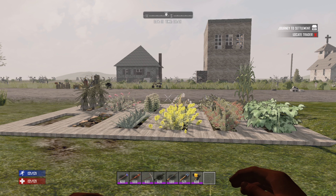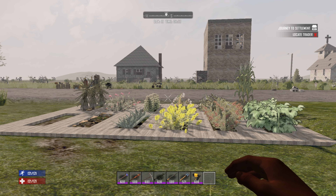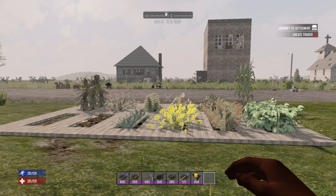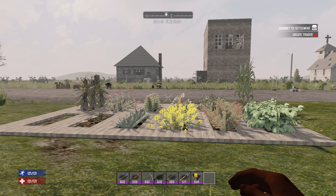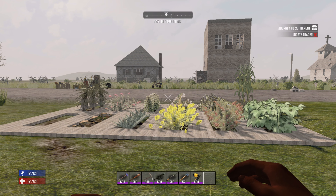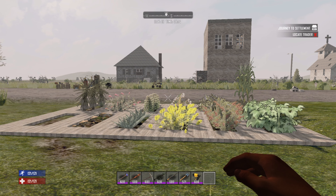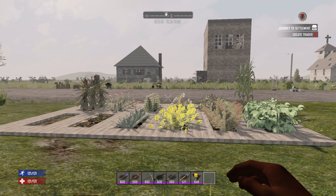You might say to yourself, I get plenty of food from the Shamway Foods and meat from the wildlife around, why would I need to have a farm? Well, two reasons. First, with farming certain crops, you can make the best drinks and food for raising your wellness, which is crucial to your survival — stick around to the end of the video and we'll talk about what those foods are. Second, is to sell those seeds to traders to raise your bartering skill, which makes all items sell for more and to get lots of dukes.